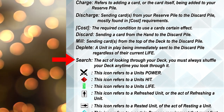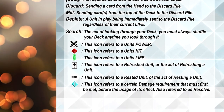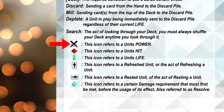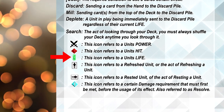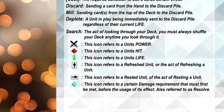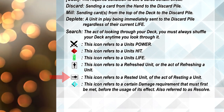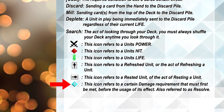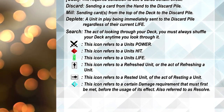Search is the act of looking through your deck — you must always shuffle your deck any time you look through it. Now the next lot are icons you'll need to understand that you'll find on cards in Resolution Breakers. There are icons for a unit's Power, a unit's Hit, a unit's Life, refreshing a unit in play, resting a unit in play, and a damage requirement that must first be met before the usage of an effect — also referred to as Resolve.